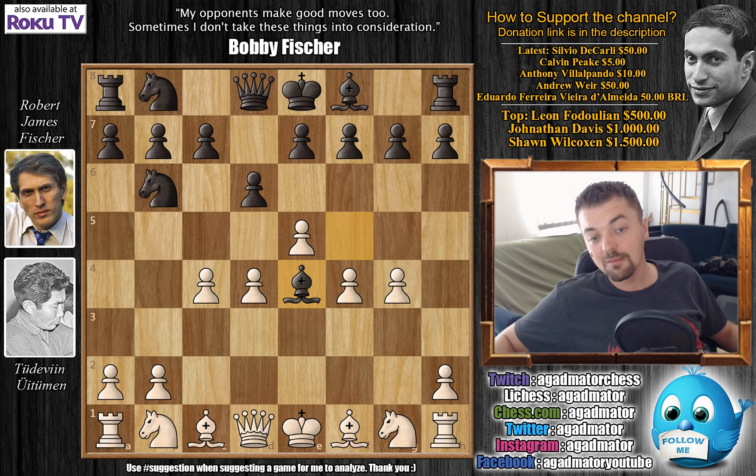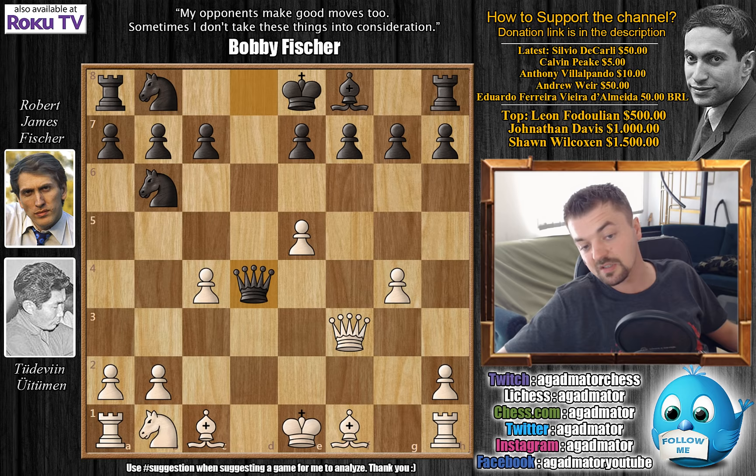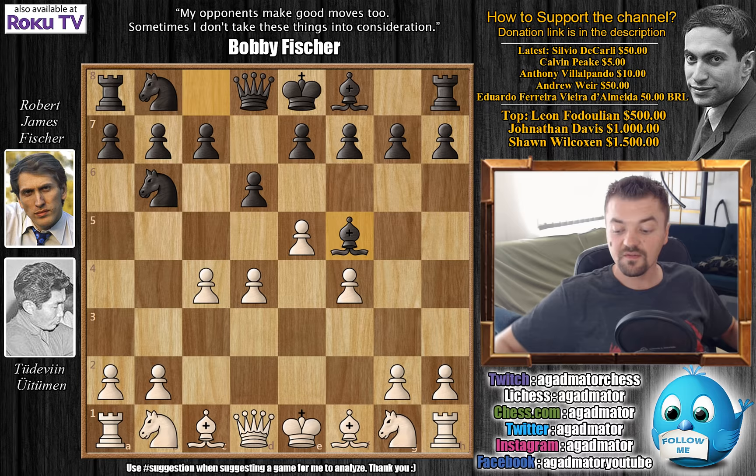After the rook on h1 comes under attack, after defending with knight to f3 — the only move — you get captures. You'd either capture with the d-pawn, where black grabs the queen then the knight, or capture with the f-pawn, but then bishop captures f3, queen captures, queen captures d4, and black has an excellent game.